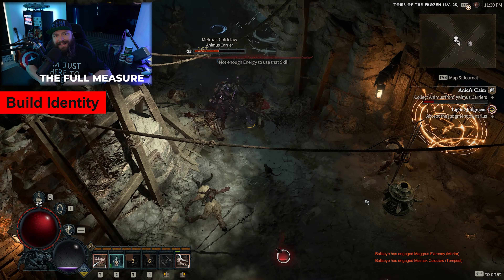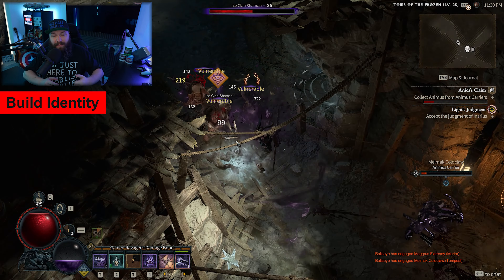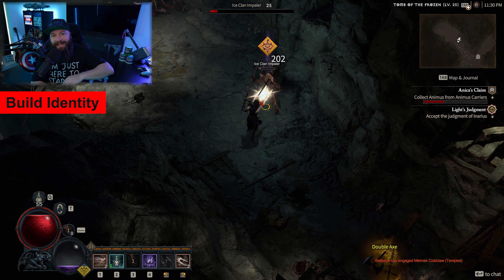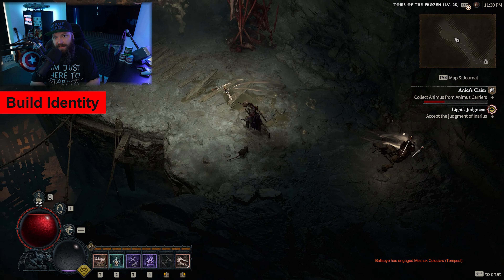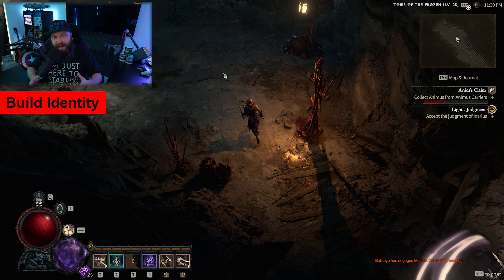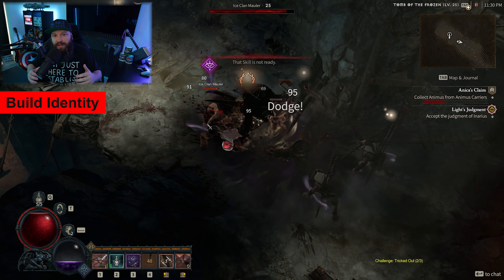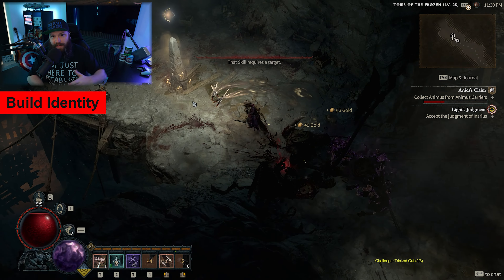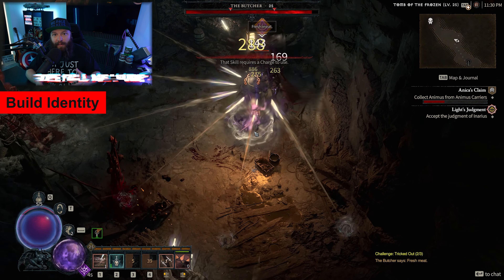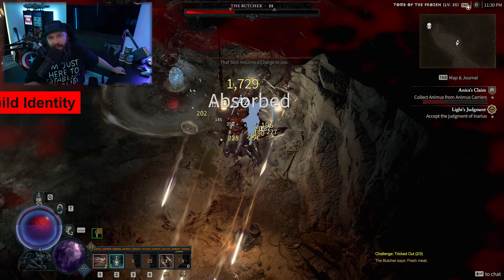Last but not least, we are utilizing extreme low cooldowns, and once you learn to play this — and let me be clear, this is a learning experience — it plays like nothing else that Diablo 4 has to offer. You will realize that this high octane style of play, essentially trying to utilize super low cooldowns to dump as many skills as possible onto enemies in the shortest amount of time while moving around the battlefield, is a little game all on its own.